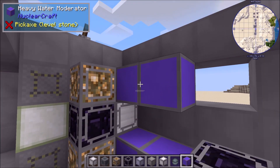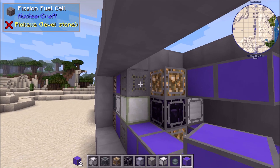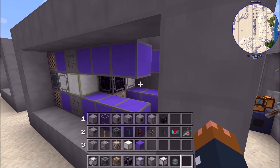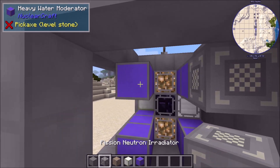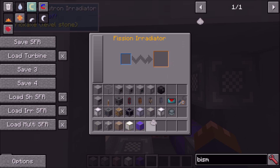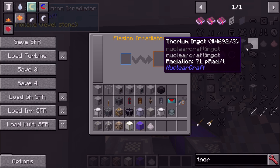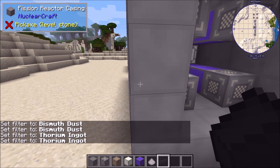All those are placed in the right place. Now let's get our heavy water moderator lines down here. On the end we will put our radiators — here, here, here, and here. Just to mix things up, I'm going to filter these radiators. On two of them I'll have bismuth, and on the other two I'll have thorium.